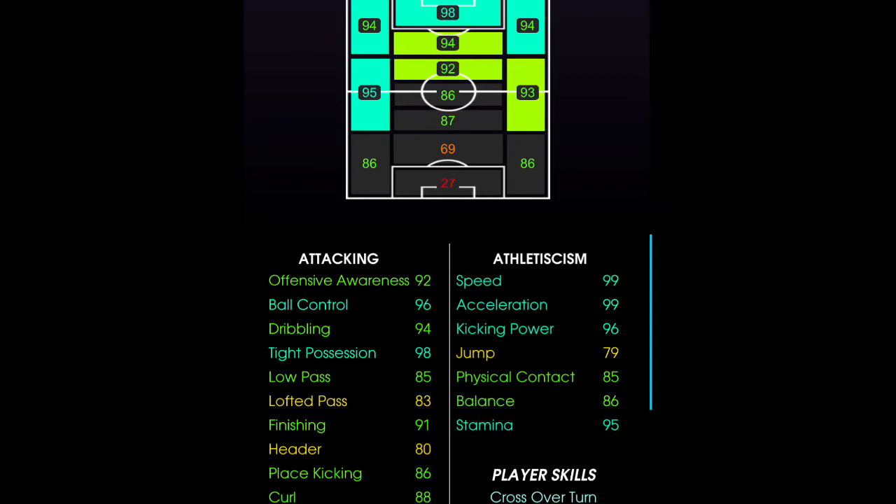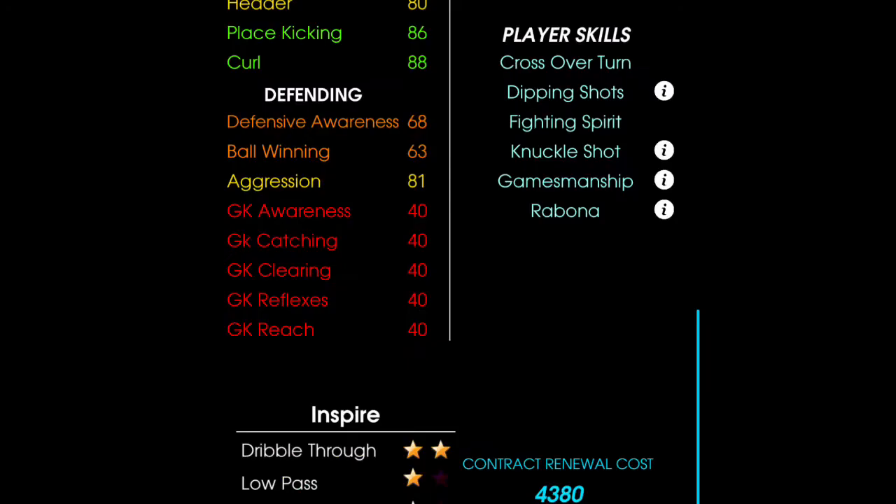He can also play on the flanks or wings — left mid forward, right mid forward, right wing, or left wing. Konami has given him the goal poacher trait, so more than likely he's going to be on the shoulder of the last defender looking to make a run to score. His runs are very very good, whether over the top or ground balls.